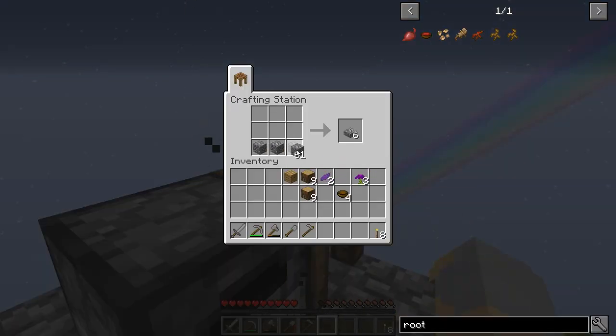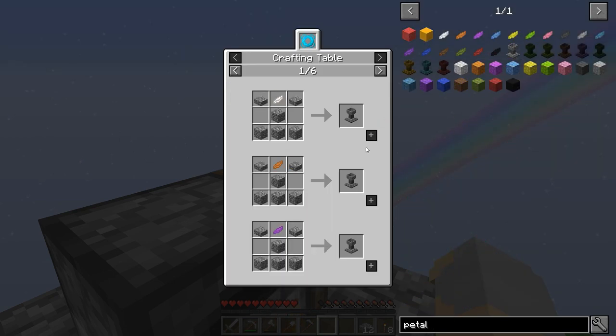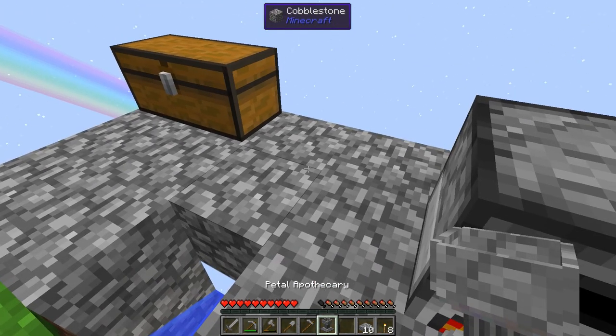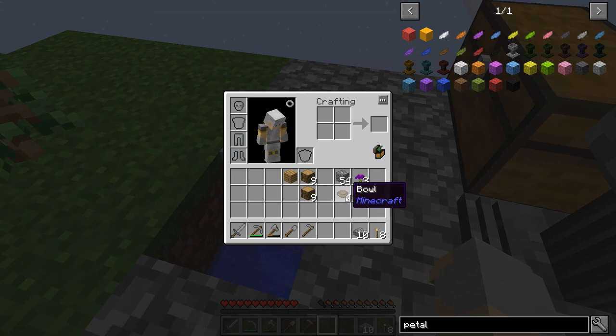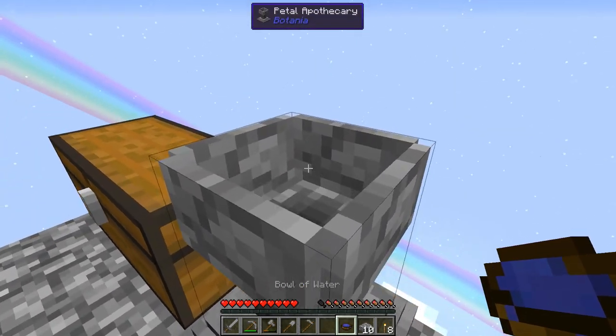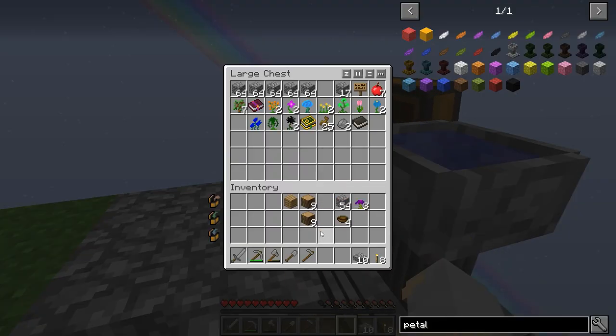A lot of you are probably very familiar with Botania, but there are some key differences here. First and foremost, to make a petal apothecary, that's going to be pretty much the same as what you're probably used to. And we go to the petal apothecary right here. But unlike normal Botania where you fill it using a bucket, in Garden of Glass you actually fill it using a water bowl. So that's a little bit different than what you may be used to.